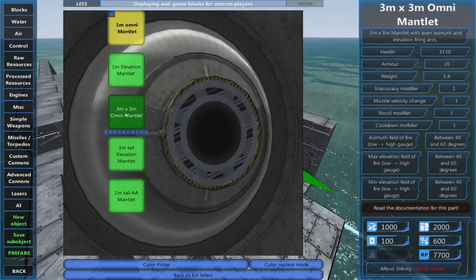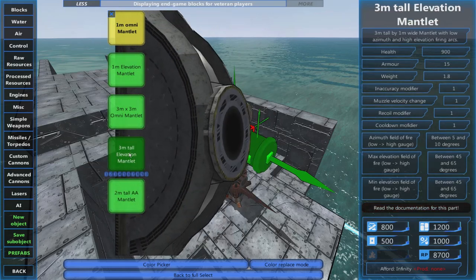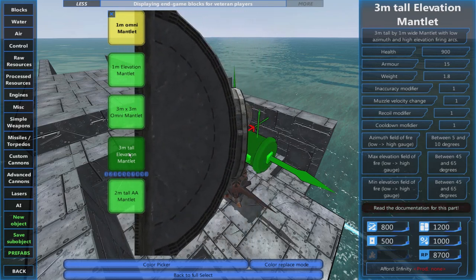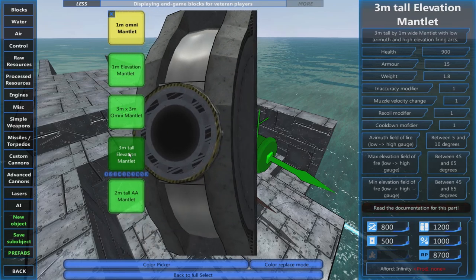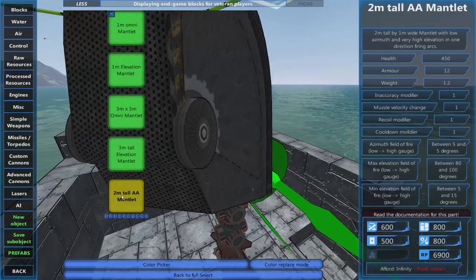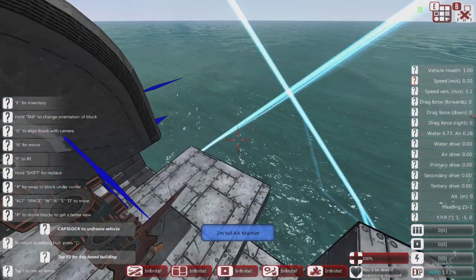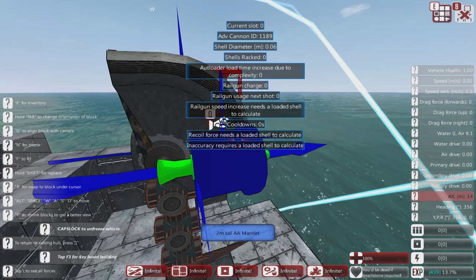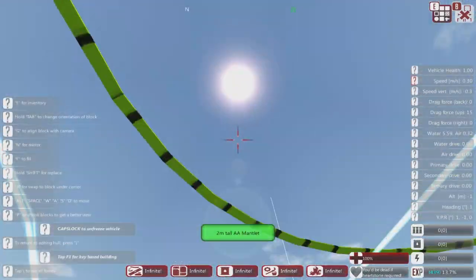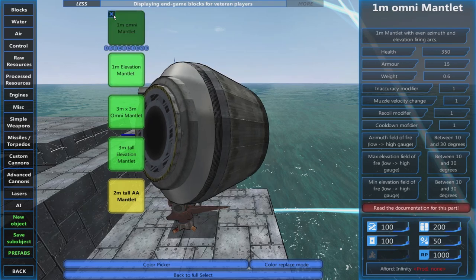This is a good all-round mantlet for good elevation up and down, especially if you might be shooting downwards. Since we're mainly looking at AA, I'm going to go with the specifically AA gun mantlet — it fires almost directly upwards at 80 degrees, but has a very low downward angle. So if we're shooting down at vehicles that could be a problem, but with this gun we're either shooting upwards at aircraft or at items on the sea.